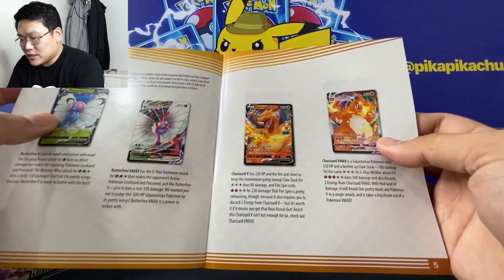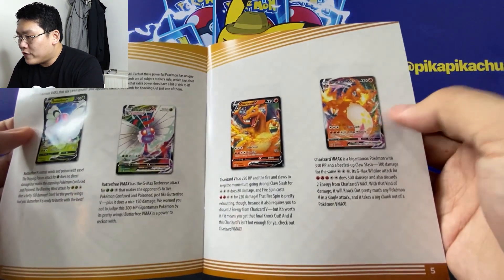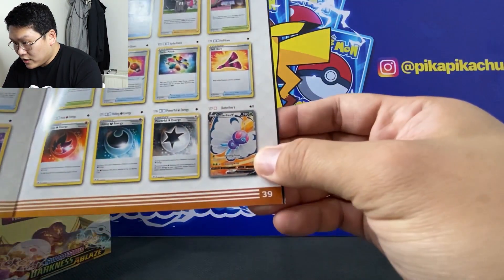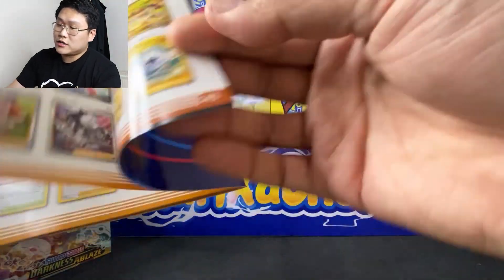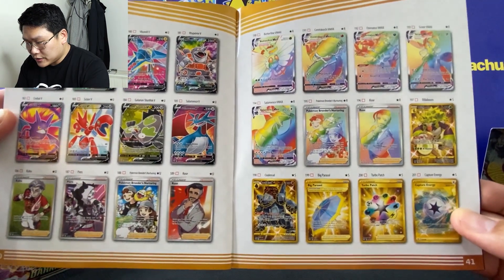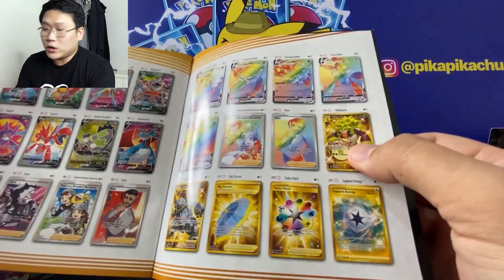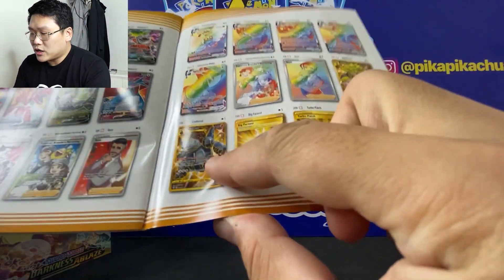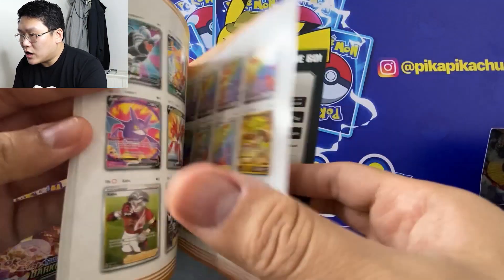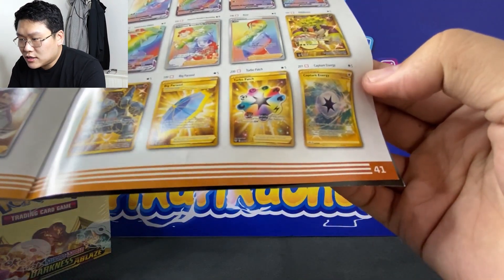There are V and VMAX cards, and as everyone's been anticipating, we're looking for the Charizard VMAX. Butterfree V full art is also nice. We have these hyper rare cards, and of course the gold and the Colossal gold cards are very nice as well. All in all, there are 201 cards in this set.